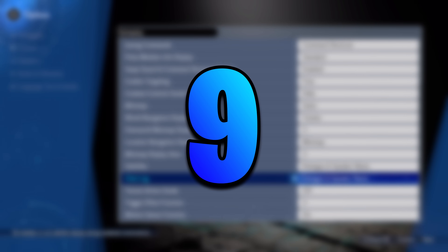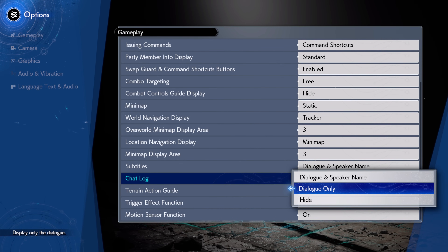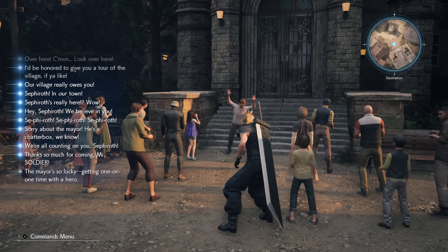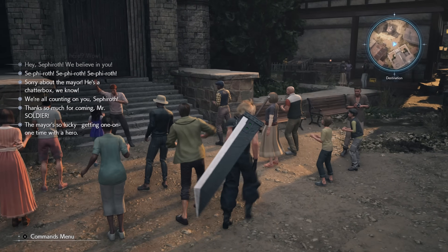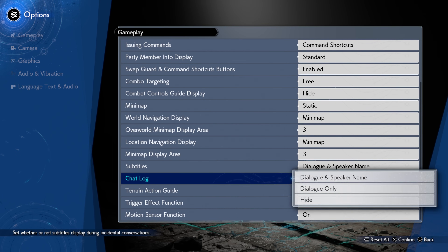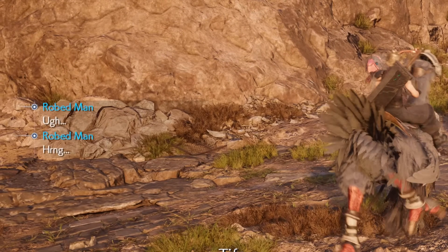Next up is setting number 9, which is to change the chat log option either to dialogue only or to hide it entirely. This is because when wandering around a busy area, the chat log gets full very fast, covering up a lot of the screen, so I have changed it to dialogue only to try and free up a bit more extra space. The majority of the character dialogue that goes here is just some unnamed characters anyway.